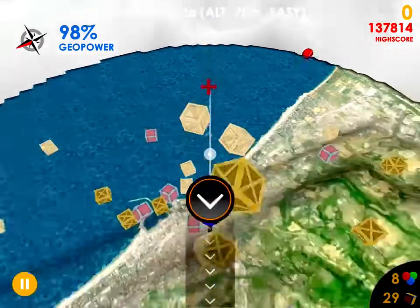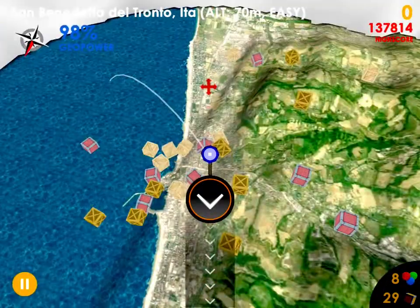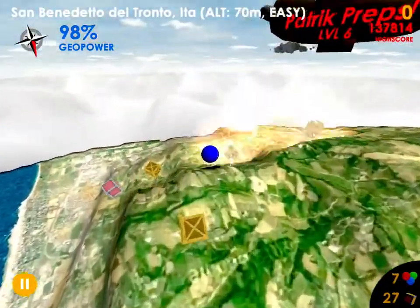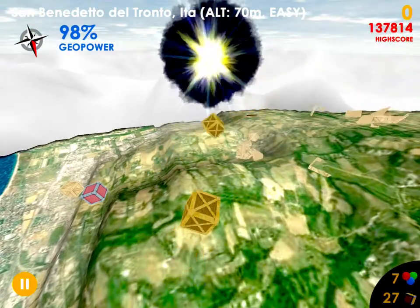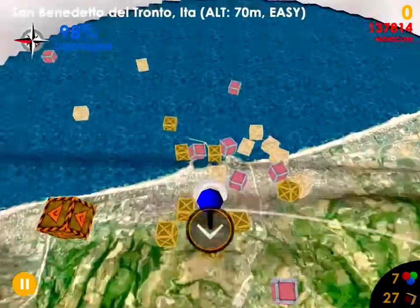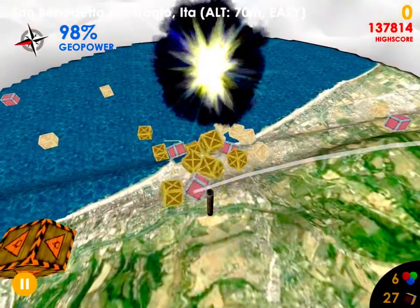And you can move a large amount of the crates for even better combos. For example, it's coming here. It actually goes faster. It's a really, really nice one.